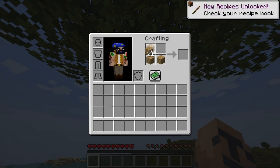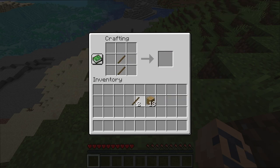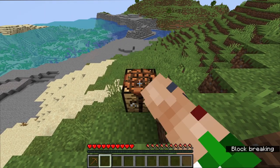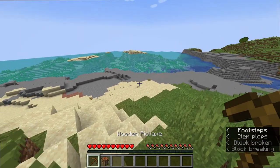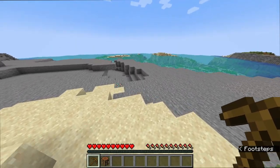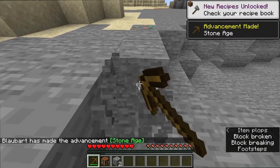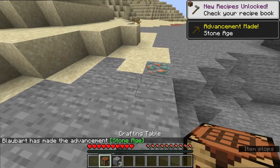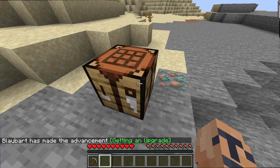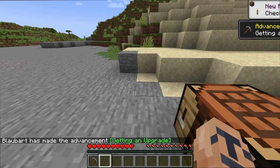We're off to a very nice cozy start creating our very first wooden pickaxe. Some of you might say this wooden pickaxe just serves a three-stone purpose and then it's out the window — I also only use it for three stones, but I always like to keep it. I'm gonna retire it after getting those first three stones, put it in my inventory's top left corner, and keep it for a later build — maybe a trophy room.